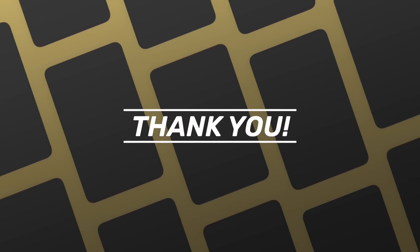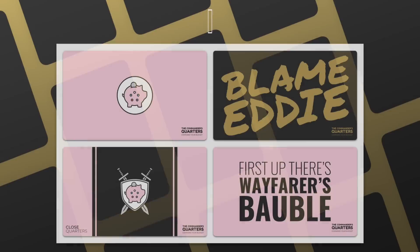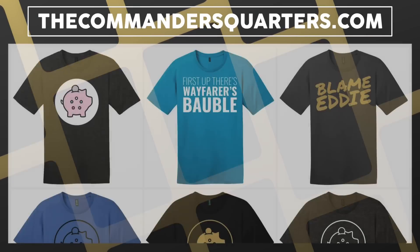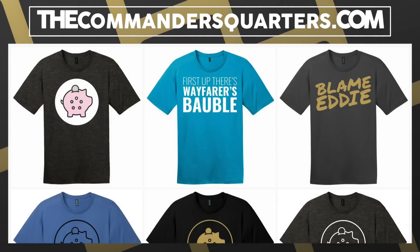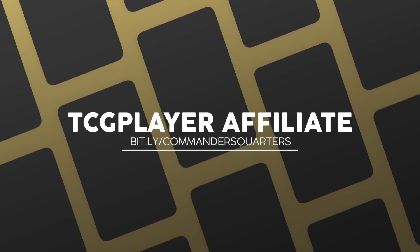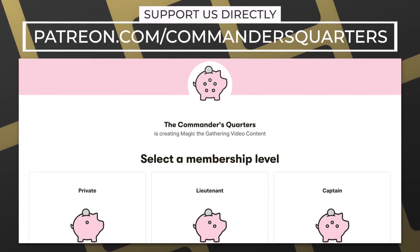This show and episodes like this one are possible thanks to viewers like you. If you're looking for an easy way to help support this show, make sure you like, share, and subscribe. Also hit that bell notification icon so you don't miss any new episodes. You can also check out our playmats and other merchandise at thecommandersquarters.com, and we have brand new t-shirt designs in stock. Another easy way to support is with our TCG Player affiliate links — whether you're buying a deck or individual cards, you can use the link in the description or become a patron to support us directly.